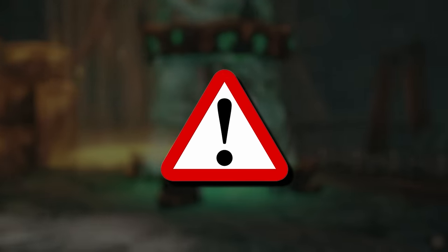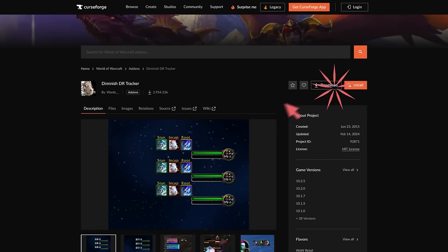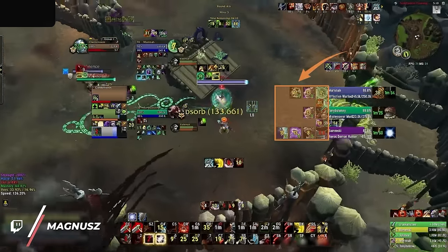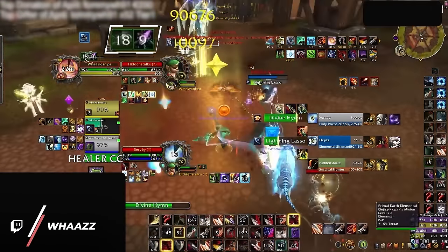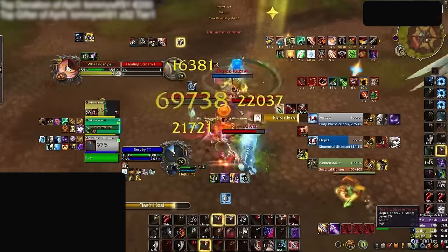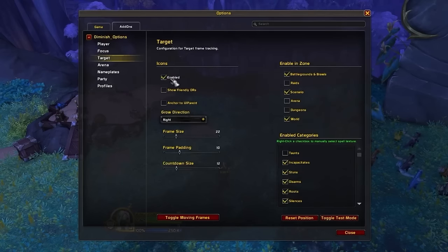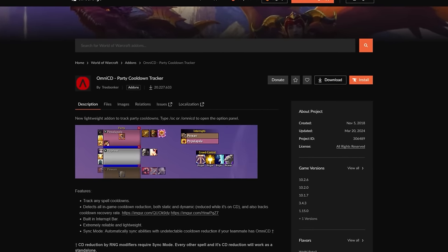Now we're getting into advanced territory, but if you can manage to use the next two addons effectively, you will become a much smarter player. First up is Diminish, a simple addon for tracking — you guessed it — diminishing returns. Tracking enemy DRs is never an issue since Gladius will be doing that for us anyway. The real value of this addon comes from tracking DRs on yourself, which is something many high-rated players do. By knowing when you are vulnerable to CC, you can know the right moment to play more aggressively or predict an incoming setup from the enemy team. Because you really only care about your own DRs, you can disable diminishing returns for everyone else, including your teammates.